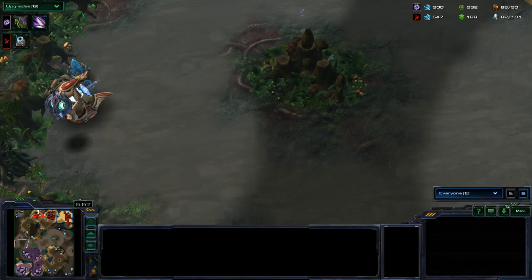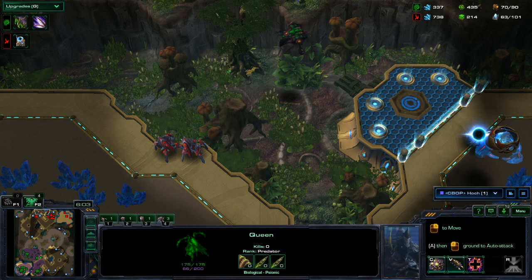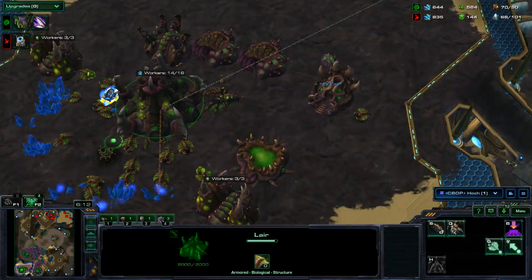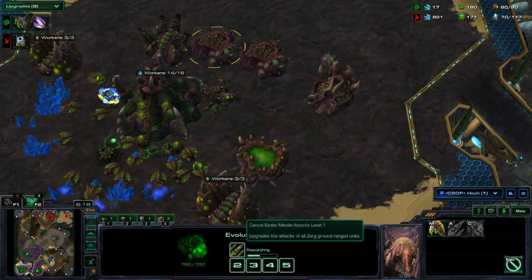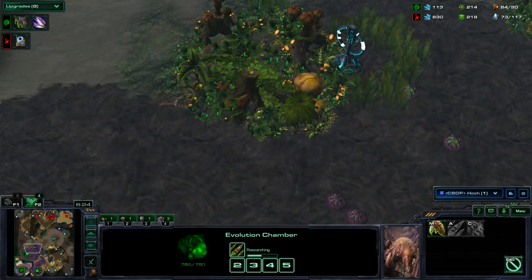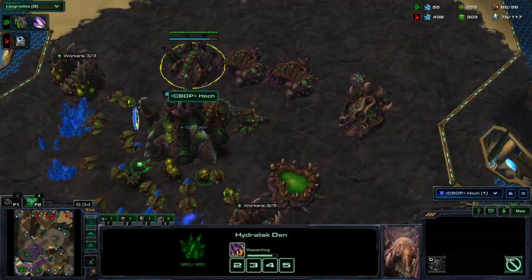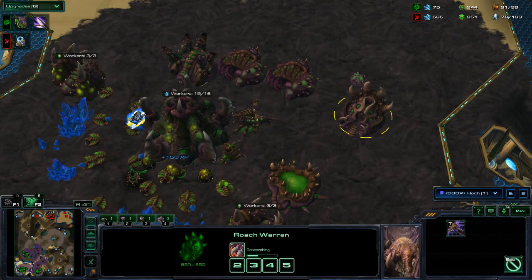He does not see it. He's got the upgrades going — armor and range. So he's going to go for Roaches, Hydras, or something ranged. I see a Roach Warren, so you know he's going for Roaches. Hydralisk Den is down too, so you know he's going for Hydralisks. They also morph into other bugs, so remember that.